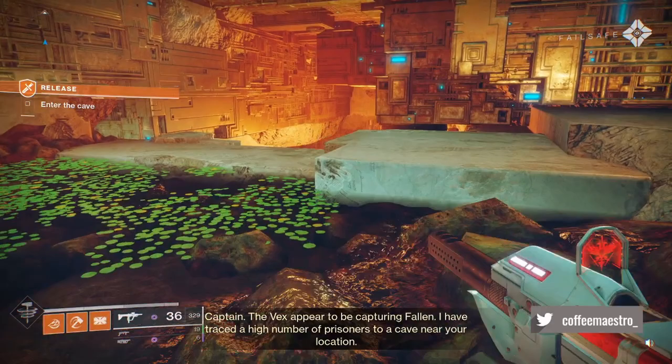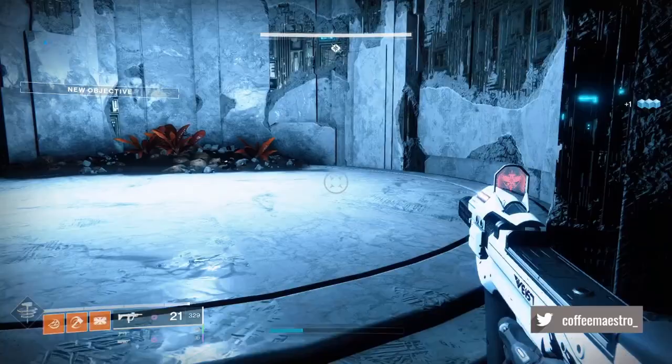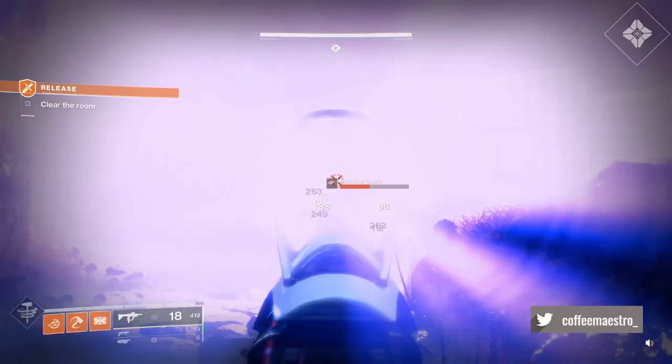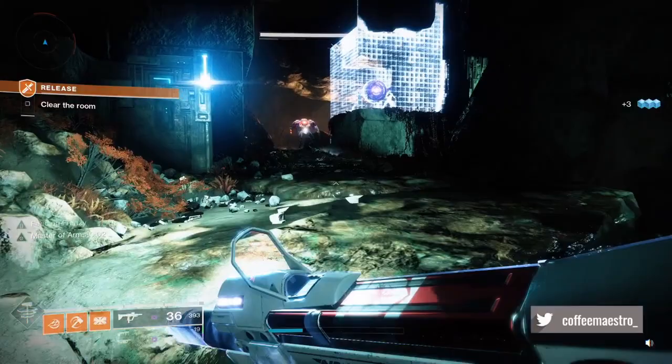Follow the instructions and go through the mission until you see two big minotaurs. You're only going to kill one minotaur — that's a very important thing to keep in mind. They're going to be yellow bars, but you have to kill only one. If you kill two minotaurs, you have to restart the whole thing all over again.